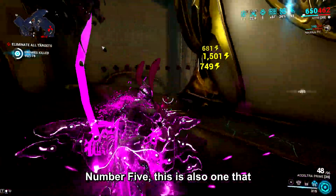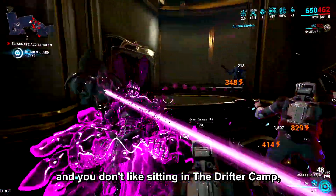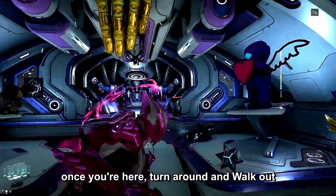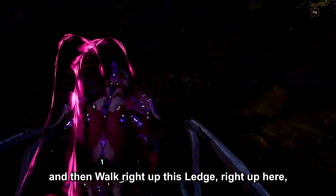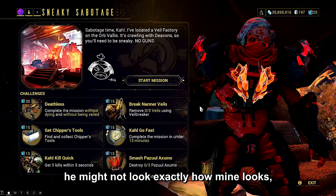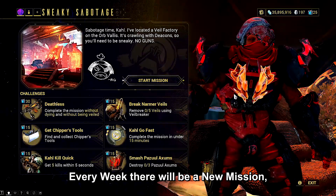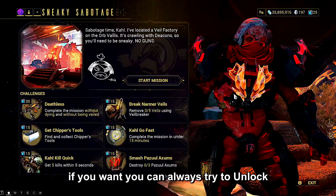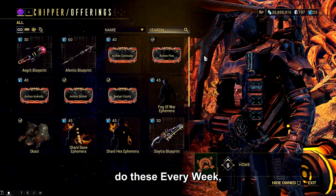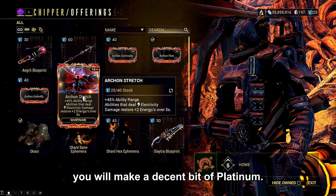Number five: you have to complete The New War to unlock this. If you don't like sitting in the Drifter Camp, go to navigation, go to Earth, and click Drifter Camp. Once you're there, turn around, walk out of your ship, and walk right up the ledge. You'll see a couple of characters up there, one of them being Kahl. Every week there will be a new mission you can complete as him. If you want to make some decent platinum, do these every week, buy everything out from the shop, and sell the mods that go for the most.